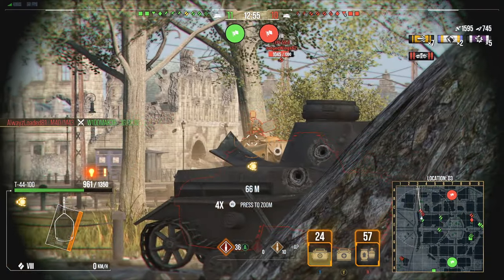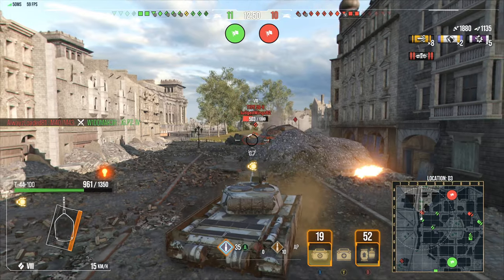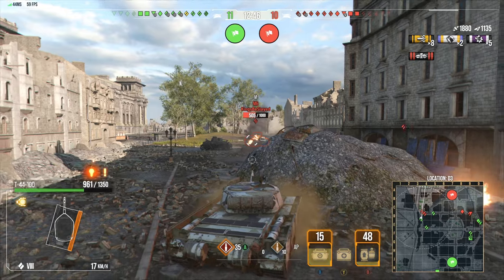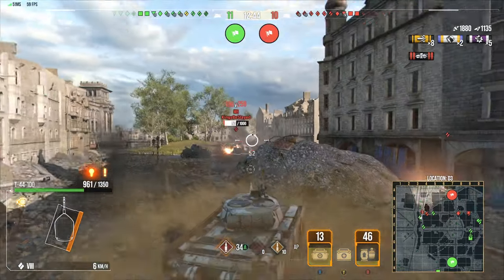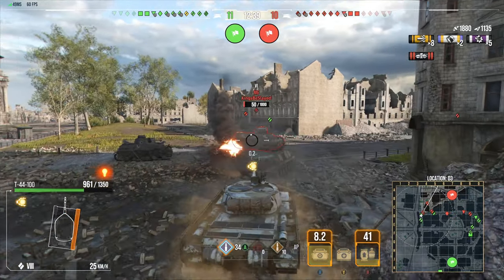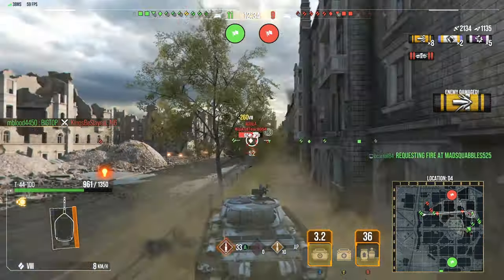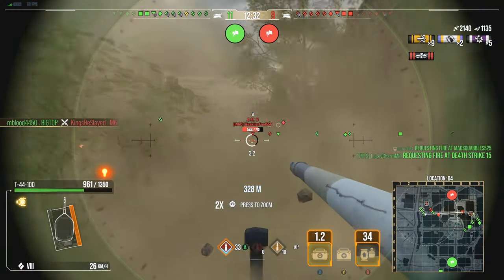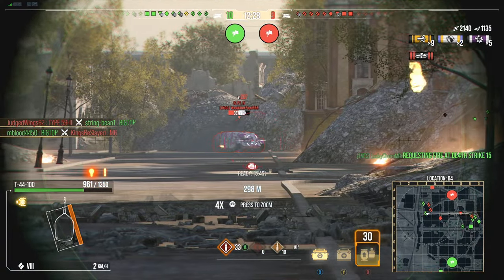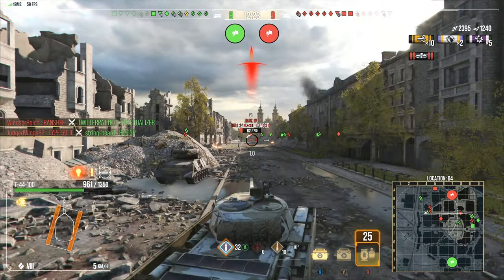Since they buffed this thing - I think it was 190 base pen, now it's at 212 - you can actually reliably go through weak spots now compared to what it was prior. Prior it was really bad. This is actually pretty nice - hold on, Type 59 is trying to side-scrape. Big Top's on point - I should load HE. That lag - I thought his engine was broke, I guess not.